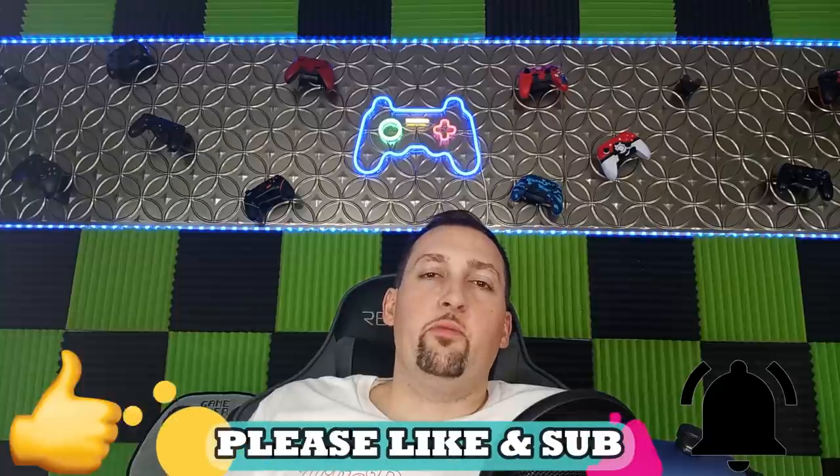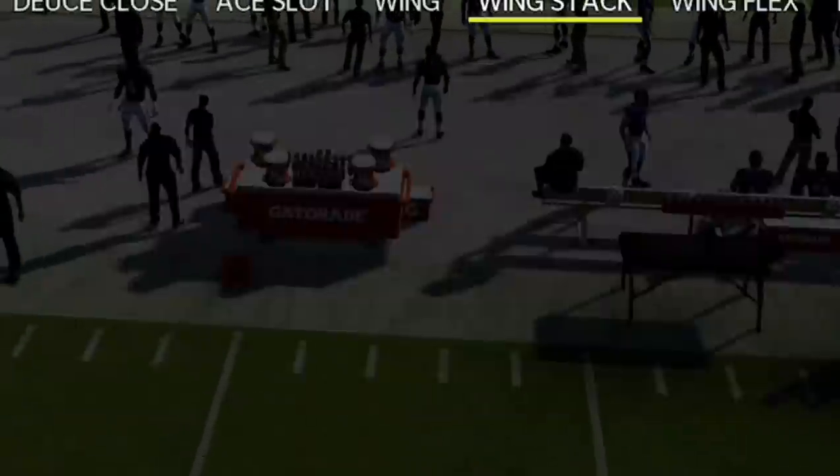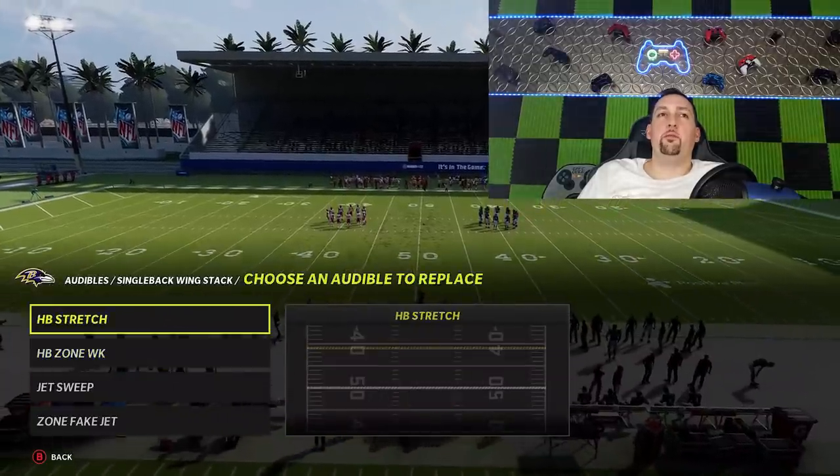This is going to be part 2 of a full offensive scheme. I have a link in the description for the run plays which I put out yesterday, but this is going to be the pass plays — the fun stuff. These plays work on current gen and next gen, and I will show the differences in this video. I'll have links in the description so you guys can skip forward to current gen. If you want to see more plays out of the Saints offense, hit the like button and let me know in the comments. The formation itself is the wing stack and the two plays I'm going to show, I'm going to put them in my audibles.